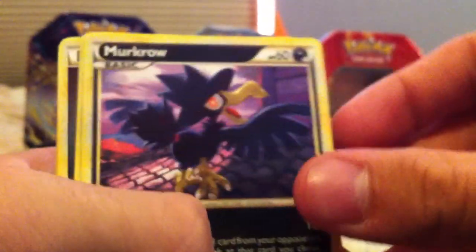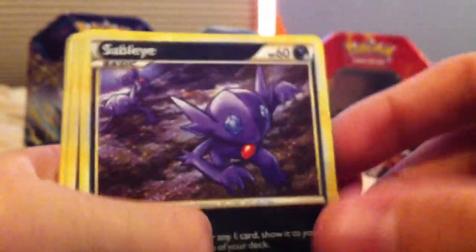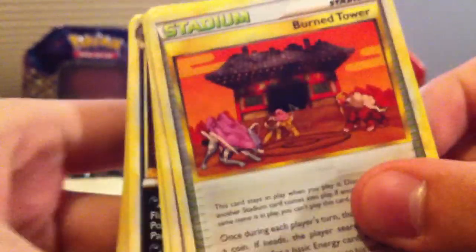So we have: Darkness Energy, Darkness Energy, Macrow, Skarmory, Darkness Energy, Sableye, Sage's Training, Maul Will, Darkness Energy, Burn Tower. I like that card because of the artwork on it — it's got the three legendary dogs.